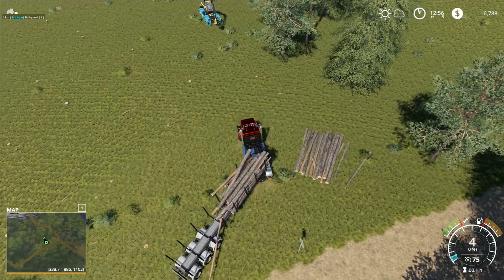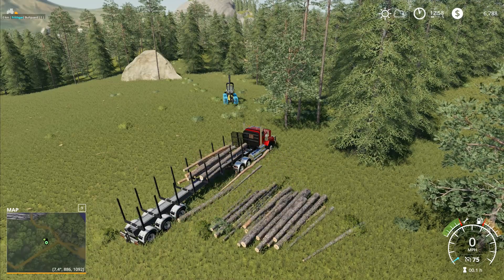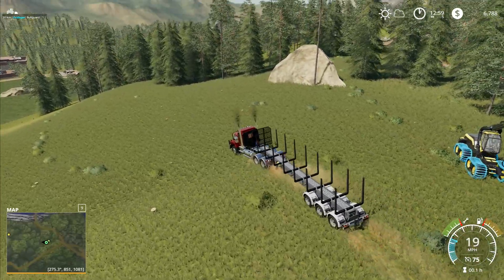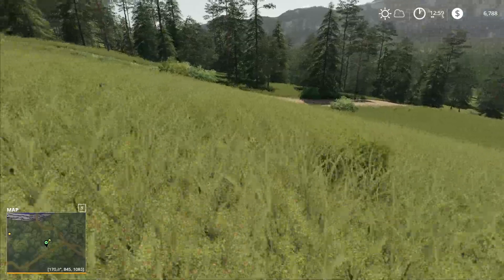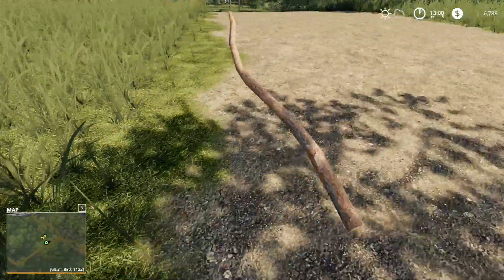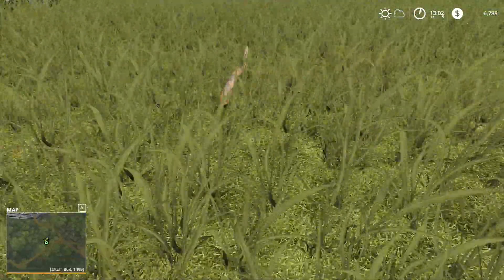I'll bring that one over to roughly where it was previously and start unloading. When I come back round to do the loading we should be able to load quite a lot of them. There is our brand shiny new truck that we'll be using to move a lot of timber. That's all we've got time for — if you enjoyed the episode please hit like below, and if you really enjoyed it tell your friends. Thank you very much for watching, this is Frithgar, goodbye and see you later!